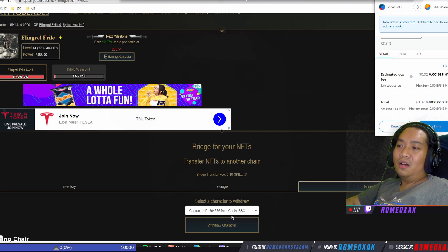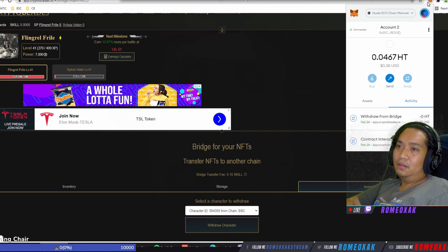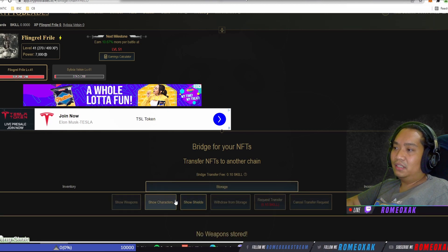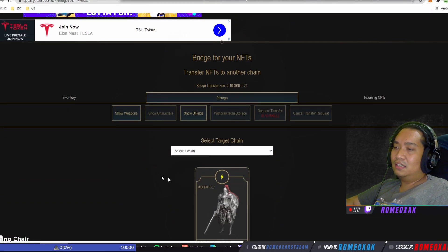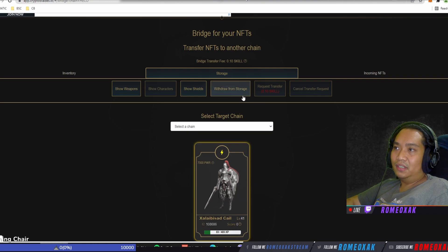Step three: withdraw character. The cost is two cents. Check the status — if it's done, it's in the storage. The character is there — this is now the new character with a different picture and a different name for sure. Withdraw from storage.